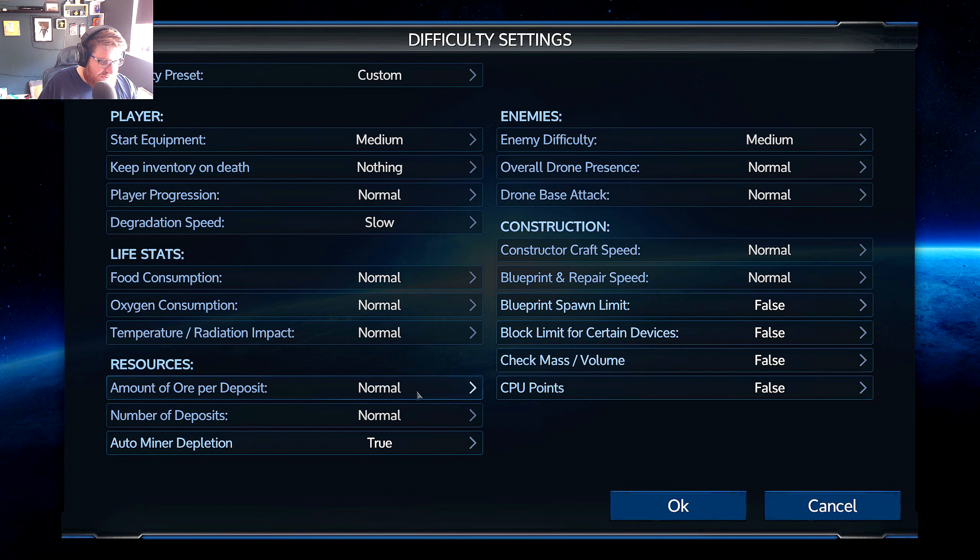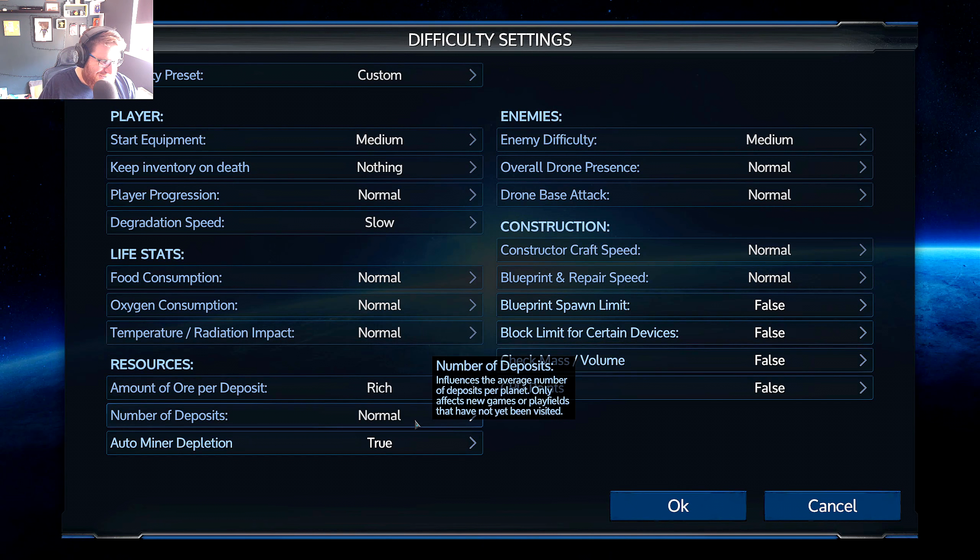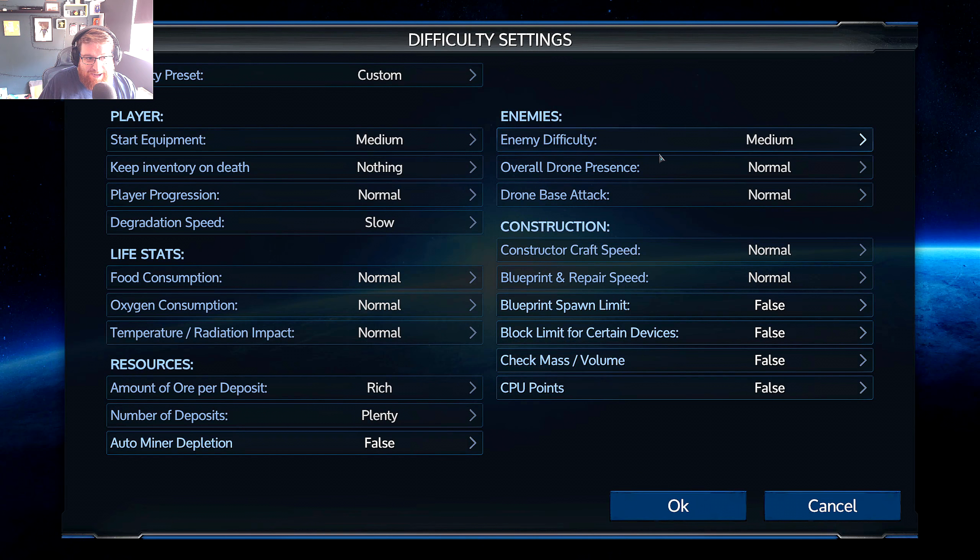We're going to start on Scillian. I'll randomize the seed - just be aware it changes back. Going into the difficulty settings, it's set to medium by default, but you can click on it to get a huge array of customization settings. Here are the ones I recommend: degradation speed set to slow, amount of ore deposits set to rich because I don't like mining that much and I'd rather get more out of each mining trip.